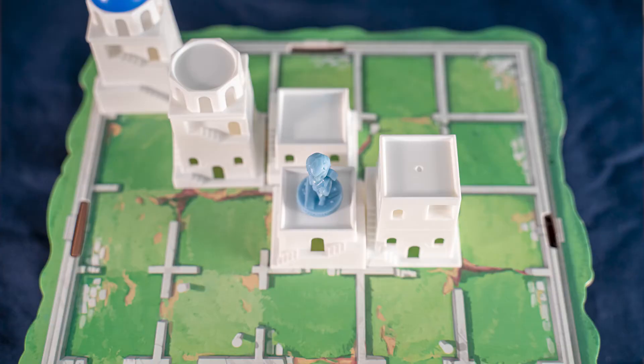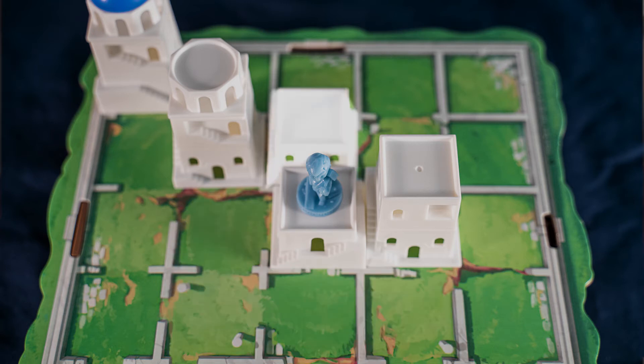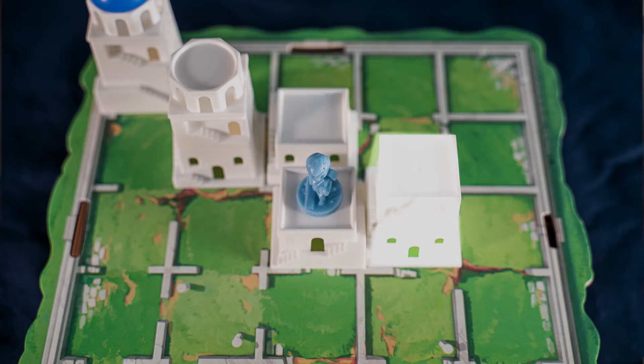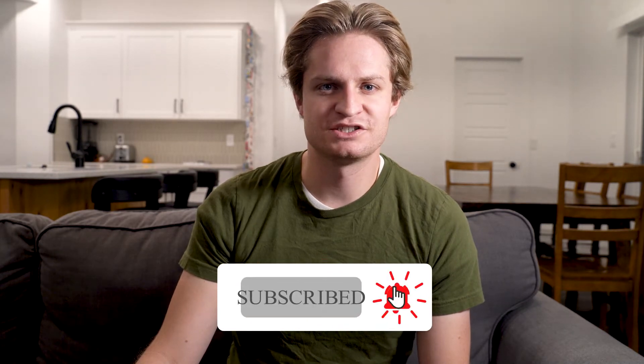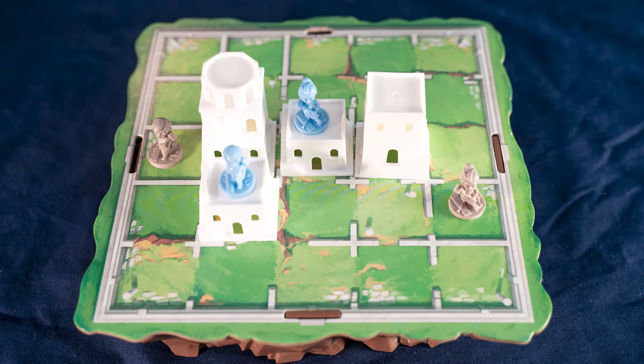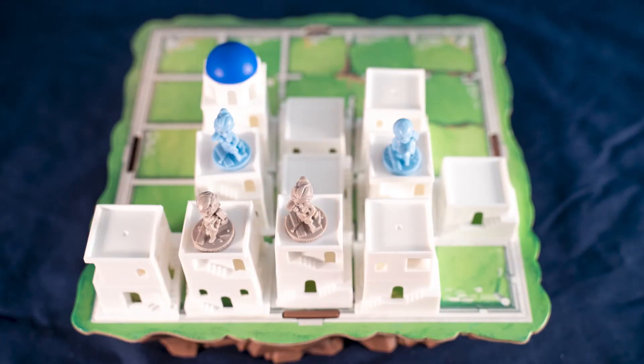You will then build in any of the eight surrounding spaces that are unoccupied by another worker. To build, you just lay the next tier of a building. For example, if your worker moved to this space, you could build the ground layer in any of these five spaces, a second level of the tower here, the third layer here, or place a dome on the building here. The first player to move one of their workers to the top of a level three building wins the game.